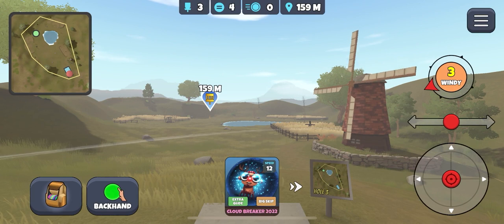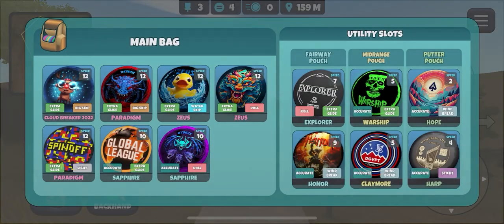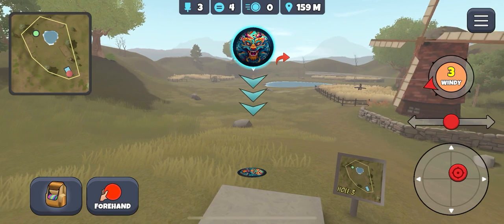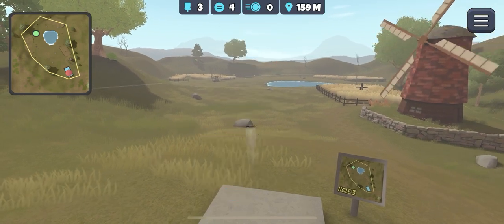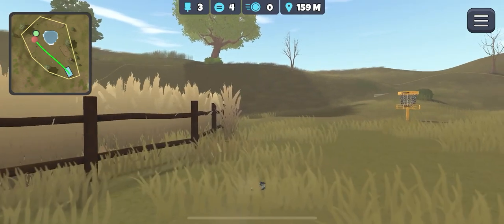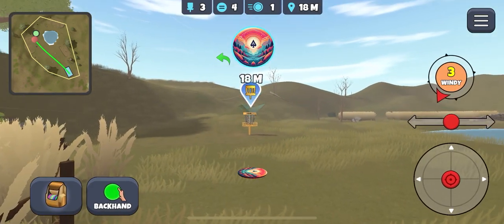Next one. I'm going to take the Glide Zeus on a forehand, aim just below the basket, and add a little bit of hyzer. Come back for me. Come back for me. Get stable. Are we close enough to putt? We're not.